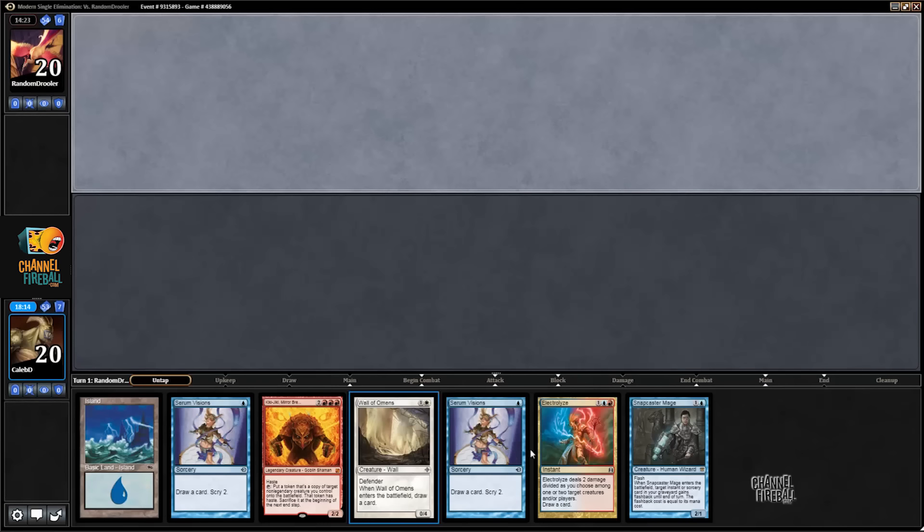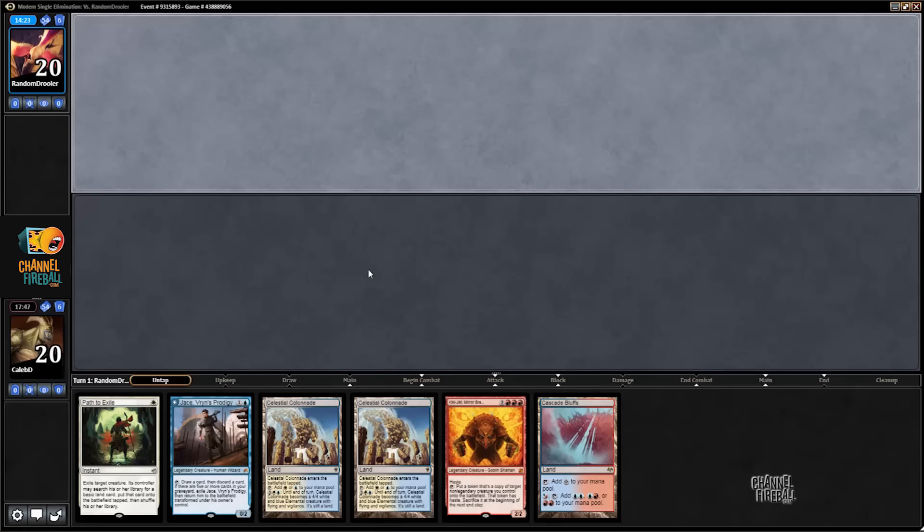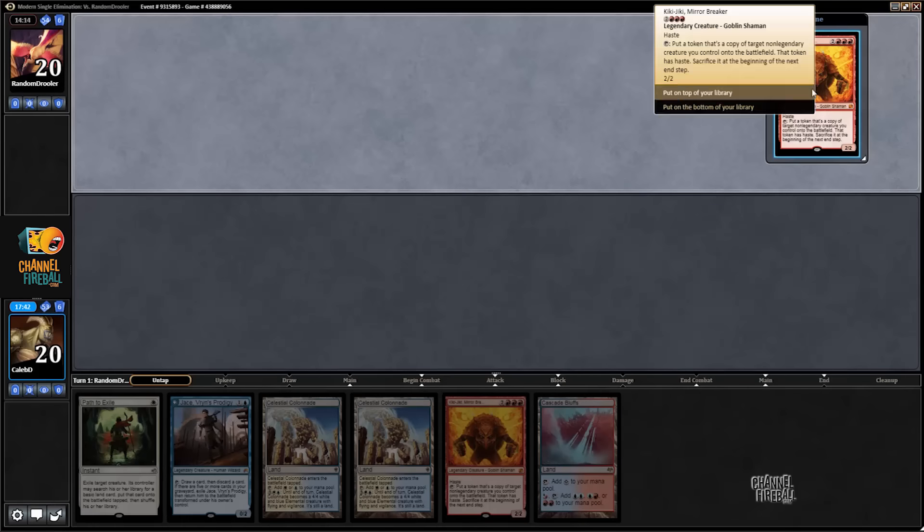This is pretty much exactly the hand you don't want to see. The Serum Visions are tempting because you have a good chance of smoothing draws, but we don't actually have any disruption — and you need disruption in this matchup, you need like a Dispel and a counterspell or something. This hand just doesn't have any of that. Dispel is a really good card in this matchup. We need both land drops and disruption off the top, which is asking too much.